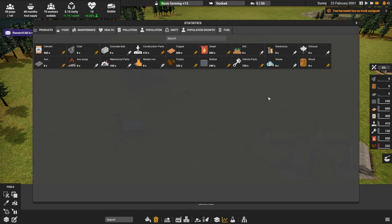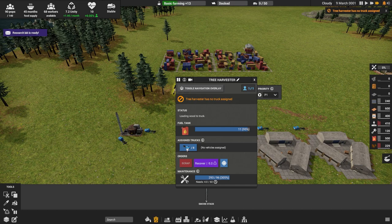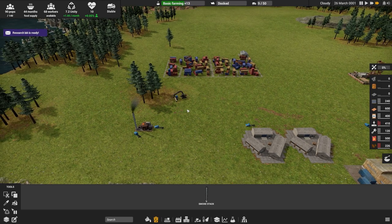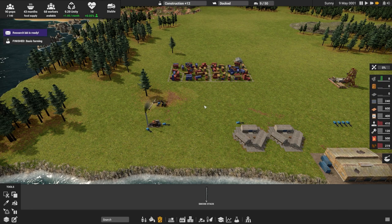Everything is built with construction materials. I have 410 of them right now. It's going to be really important to maintain your construction materials, otherwise you won't be able to construct anything else. In this game, your workers are vehicles - trucks are your worker unit that runs tasks and does buildings. You also get specific construction vehicles like a tree cutter, and later you get an excavator for mining. Basic farming is now done.